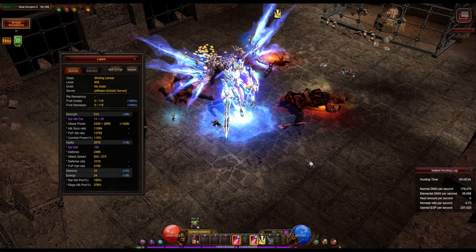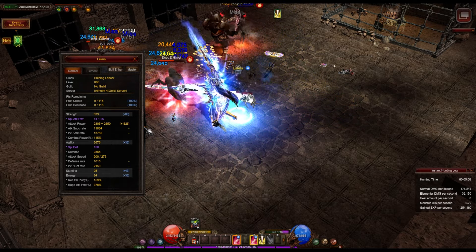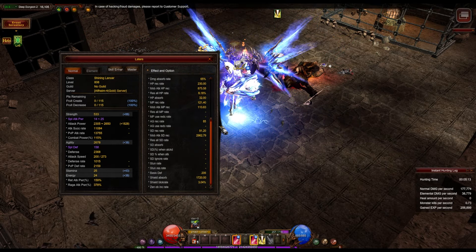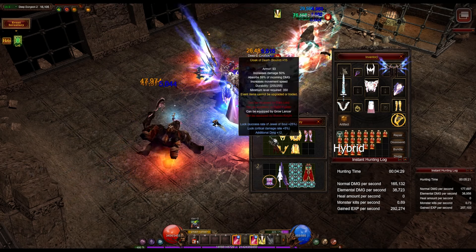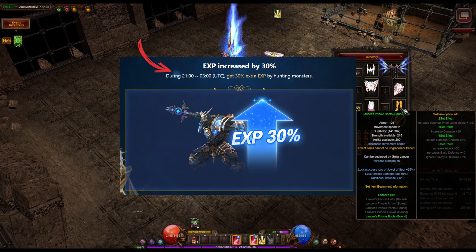My speed is now at 200k, which is quite a bit more than my previous build. As you can see, the damage is similar to my previous build; however, I'm now producing 10k damage more. The XP is lower because at the time of recording this clip, it was outside of the XP event window.